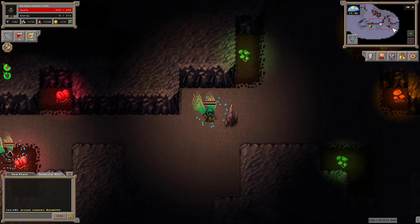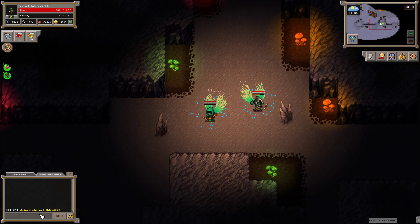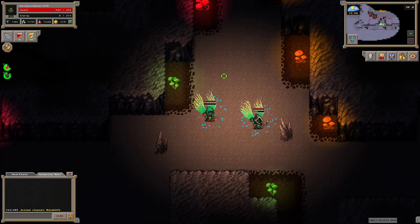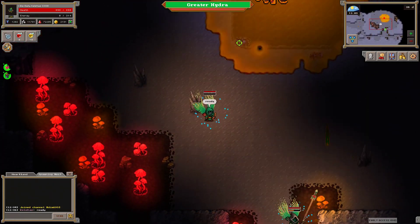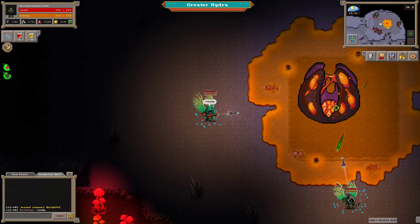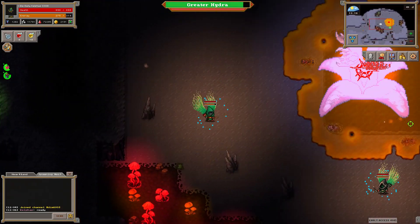Once you get to the boss room, you can see it's kind of boxed in here. I think we're just going to go for it — I'll explain everything as we go ahead. I'll type in ready. So you'll see this guy's invincible at first, then he wakes up. You can see how he shoots kind of in just a spread motion, so you're basically just dodging everything.